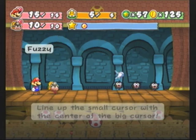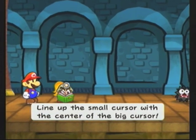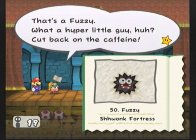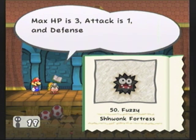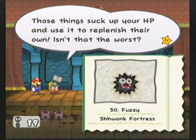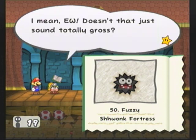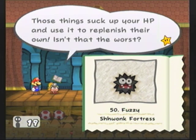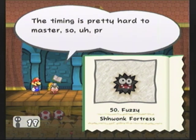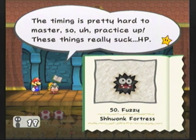That's a fuzzy! What a hyper little guy, huh? Cut back on the caffeine. Max HP is three, attack is one, and defense is zero. Those things suck up your HP and use it to replenish their own. Isn't that the worst? Doesn't that just sound totally gross? Guard against them by pressing the moment they release you. The timing is pretty hard to master, so practice up — these things really suck.